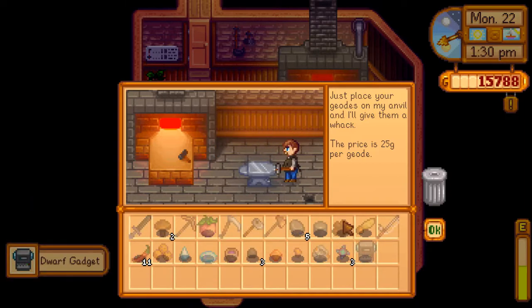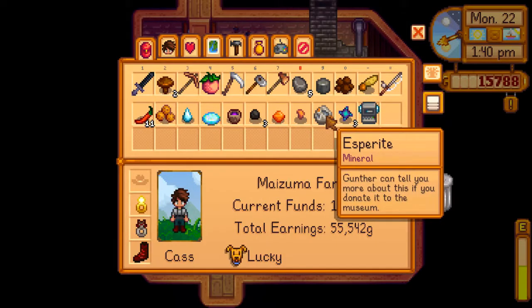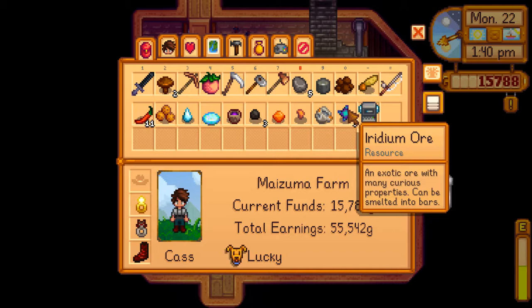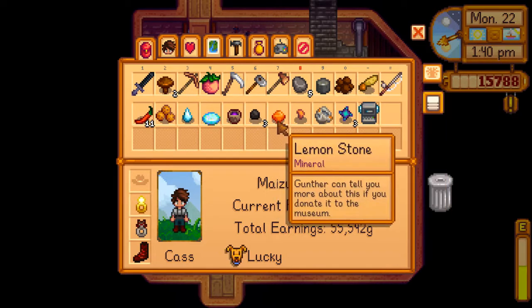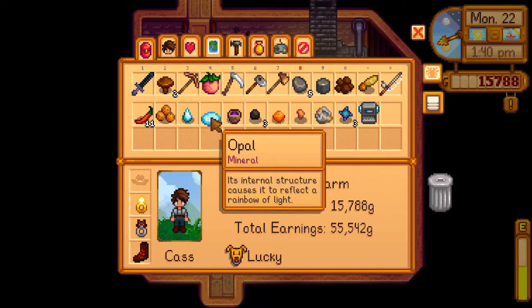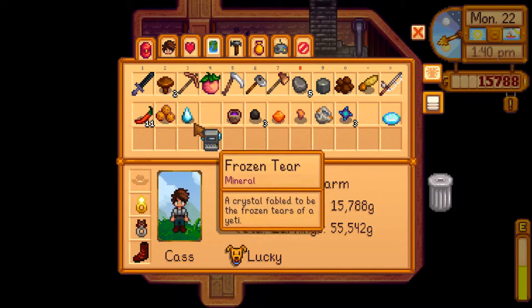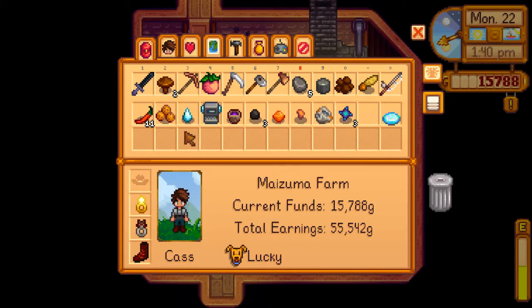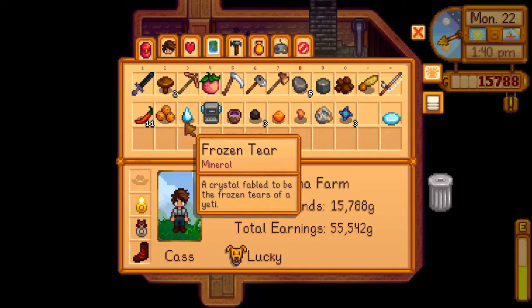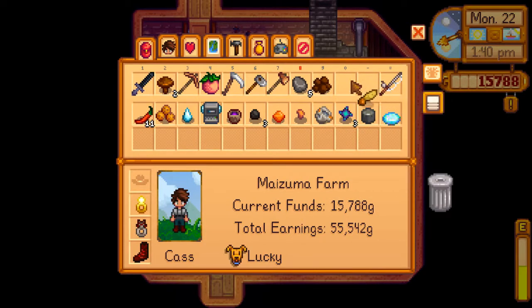This is definitely new. So we definitely need to go to the museum now. Do I have anything I can sell back? The lemon — yeah, Gunther can tell me more about this. The opal is something we can sell back. And of course we can do this, but I want these. Gunther can tell me more about this — we actually got lots of new stuff in here. Maybe we will get a reward from the museum.